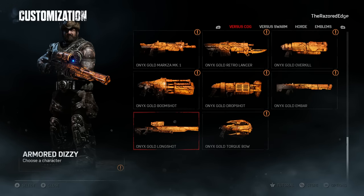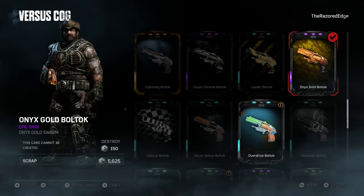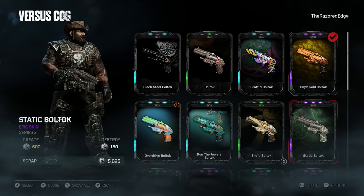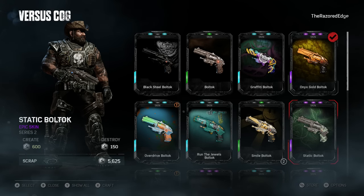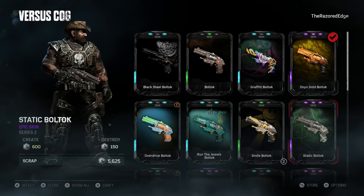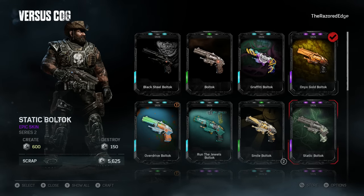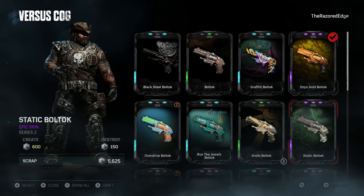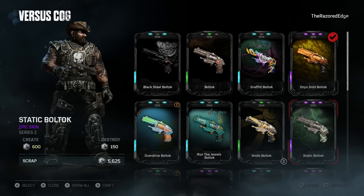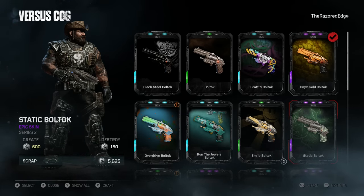If you guys are saving up for the Lightning Longshot, there's actually a skin I kind of like better — it's called the Static. It behaves better — imagine thunder going off, this is how lightning behaves in a storm. I love the green lightning on it. So if you'd like the lightning skins but don't want to waste scrap, I'd advise building the Static skin instead. It's available on every weapon, so if you're unsure about spending scrap on the Lightning skin, I definitely recommend the Static Boltok.